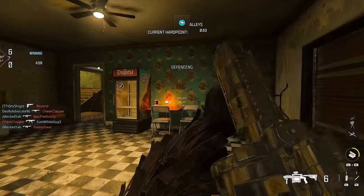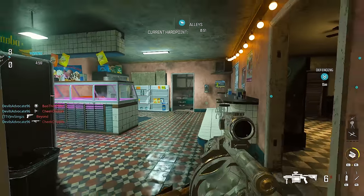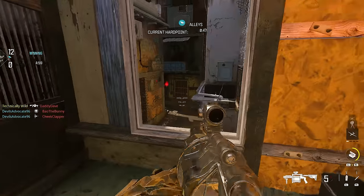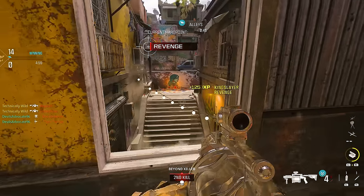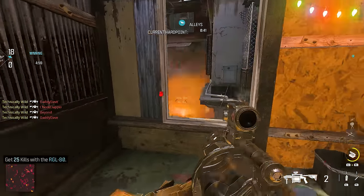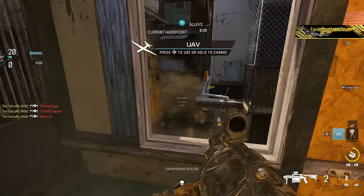The RGL-80 only has 6 weapon levels, and in a single match of any objective game mode, playing the objective and getting some kills, you'll reach weapon level 4 to do the base camo challenge, which is straightforward — 25 kills. That is it. In a single match, you'll crush it.